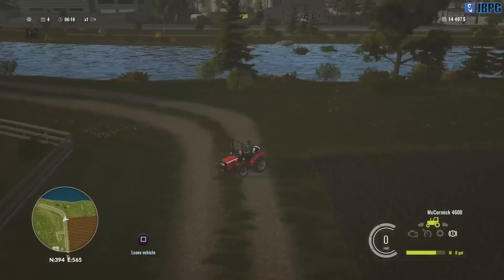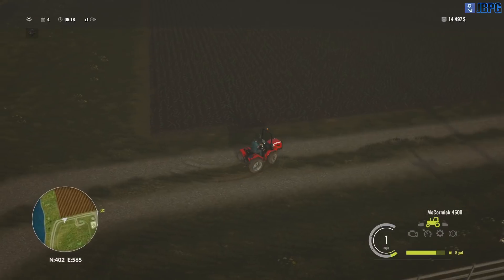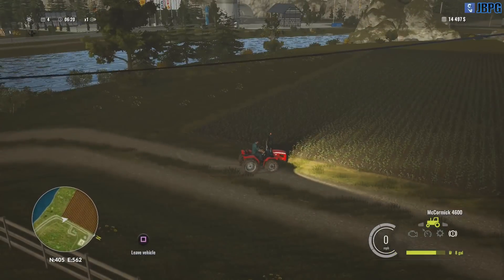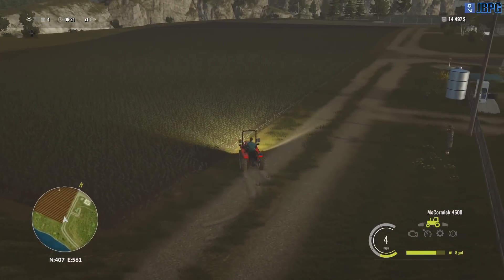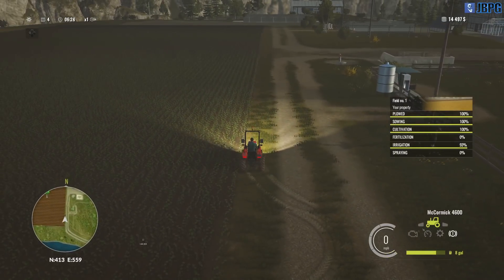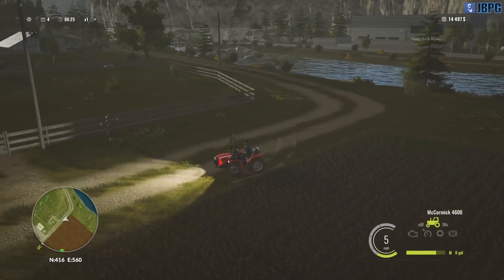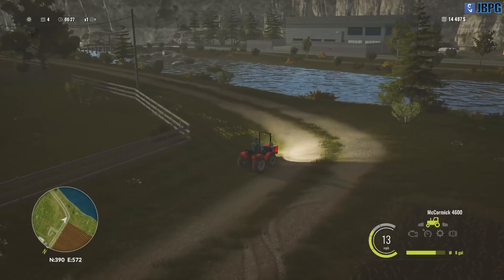Let's jump into our little mini McCormick so you can see that our field has started growing — this happened at midnight. Let's get some lights on so you can see a little bit better. We do have the first stage of growth on our field. It's irrigated to 93% thanks to the worker, it still needs to be fertilized and it still needs to be sprayed as well, so we're going to be looking at getting a fertilizer piece of equipment today.